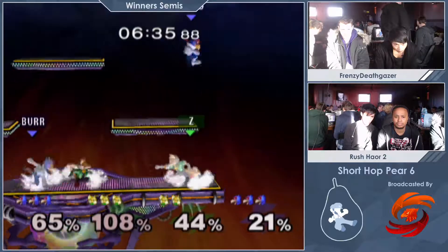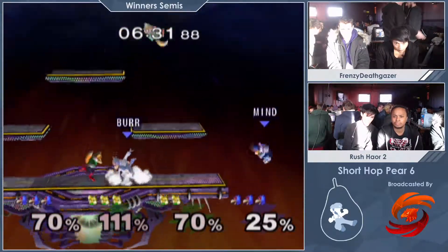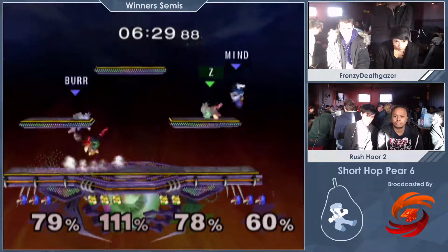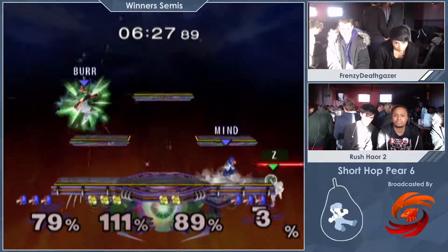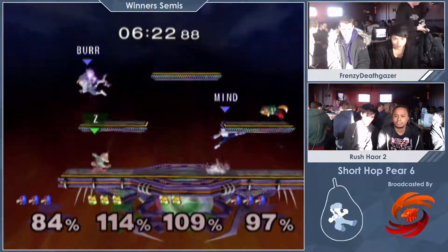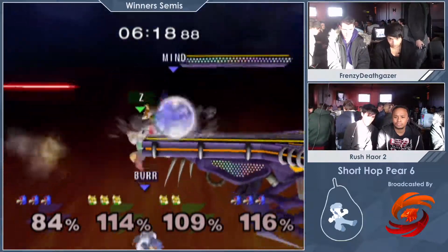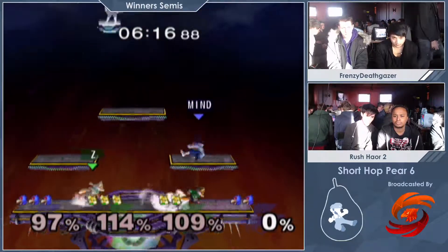You just killed your own teammate there. Look at this 1v1 — Mine vs Al. He got like 70% from the 1v1. Prof is nowhere to be found because he's too busy with the other Falco. Shine back air from that — that should be the stock. He should have thrown more lasers.